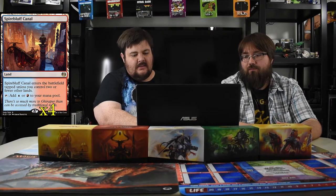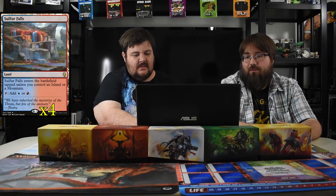The lands are simple: eight Islands, six Mountains, four Spire of Industry — wait, Spire Bluff Canals — and four Sulfur Falls. Spire Bluff Canal comes in tapped unless you control two or fewer other lands. Sulfur Falls is the buddy land — comes in untapped if you control an Island or Mountain. Twenty-two lands total; I might go down to twenty-one depending on how it runs.